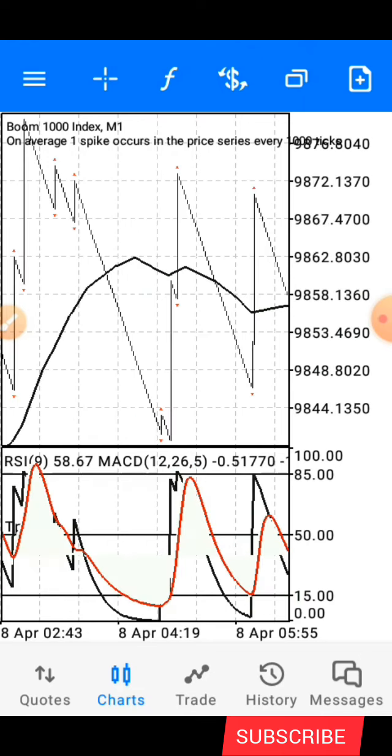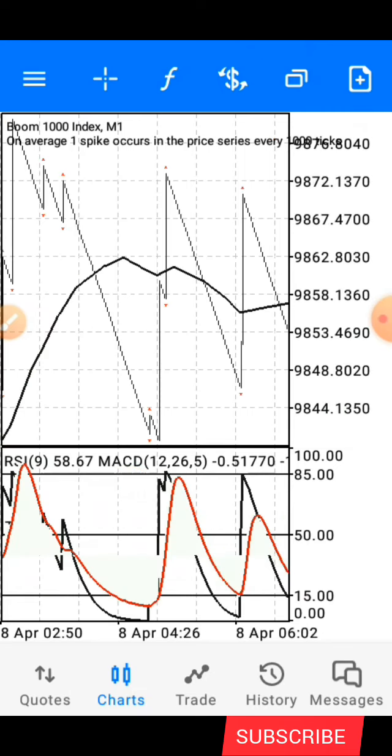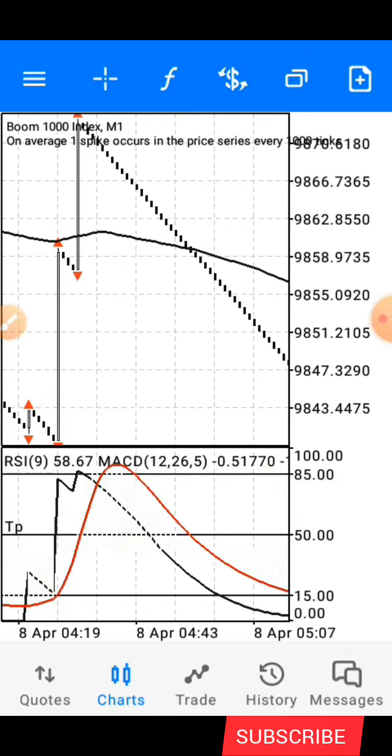For the zoom level, zoom out completely and then zoom in twice — zoom in one and two. This is the zoom level you want to use.